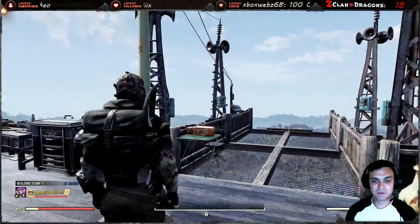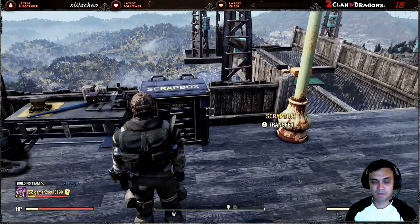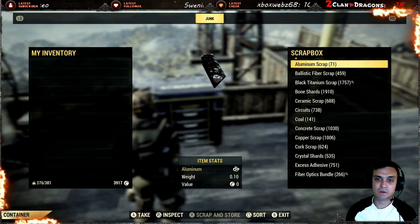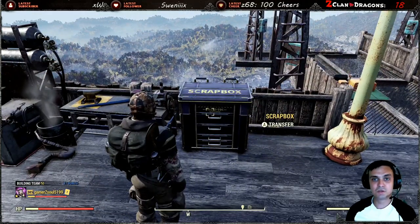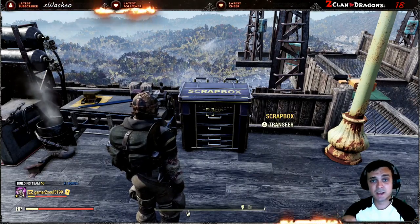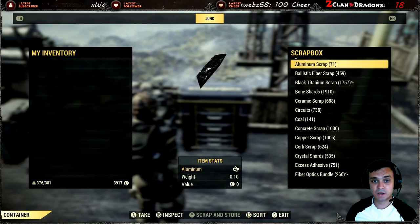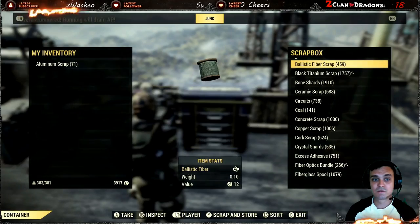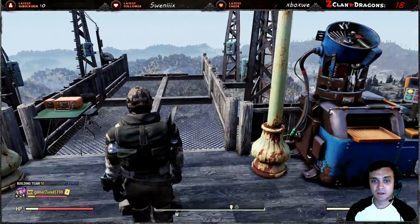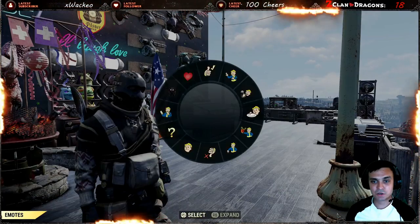On top of everything else you'll get atoms, a private server, and all of that for one month. The scrap box will still be available, but once your membership runs out, when you click to deposit stuff it will tell you you're no longer a Fallout First member — so you can't deposit, but the junk already inside you can still use. Once your membership ends and you want free space, do not withdraw everything, because you will not be able to deposit it back. That's a tip I hope you find useful.